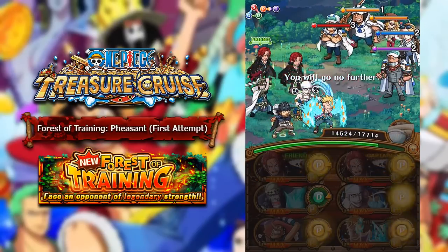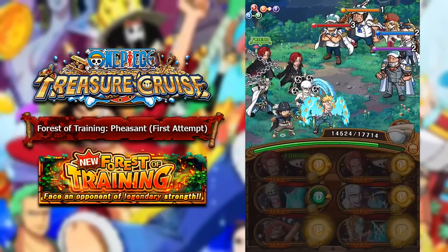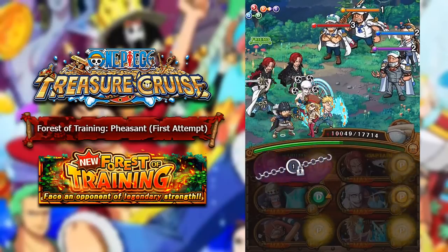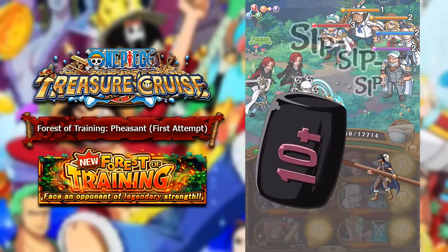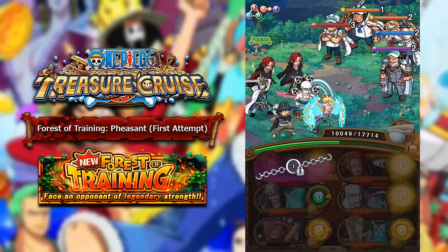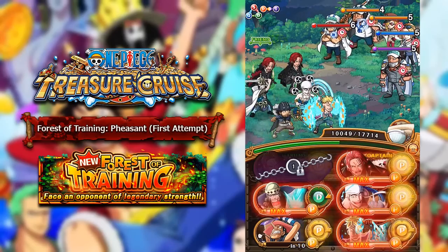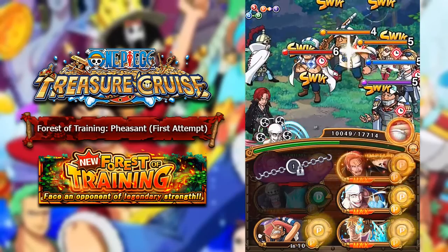All right, so this room we have Domino and some marine units, and I don't remember what these units actually do. She'll lock our captain for three turns, and not having max chain sockets is going to be such a pain in this dungeon — it means we're gonna have to wait another turn before we do maximum damage output. We'll use Golden Pound Usopp just to delay everyone and then go ahead and do as much damage as we can.